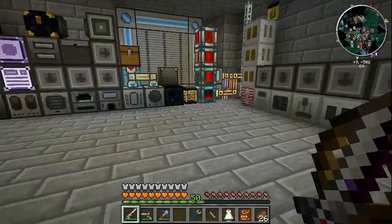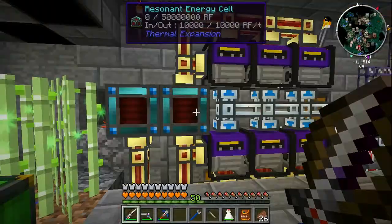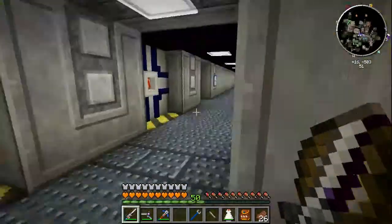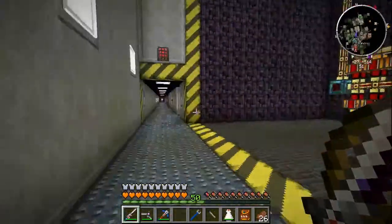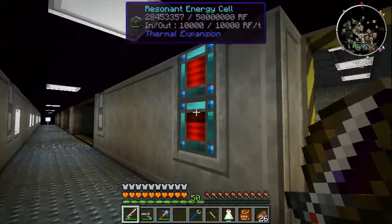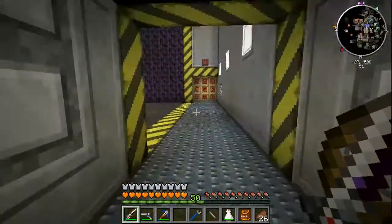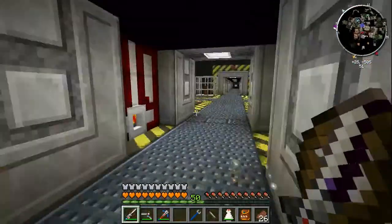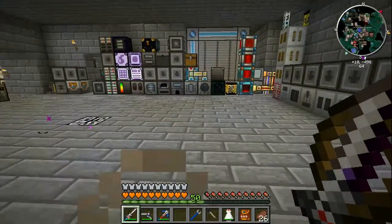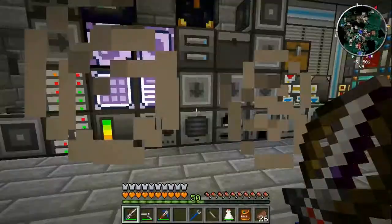It's going to require a lot of power, and if you look around our base we're not doing great. These energy cells keep staying empty. Downstairs our steam boiler is completely empty. The only thing keeping us going is manually using nether stars to create power. Between episodes our AE system went down because we didn't have enough power, so we need a solution.